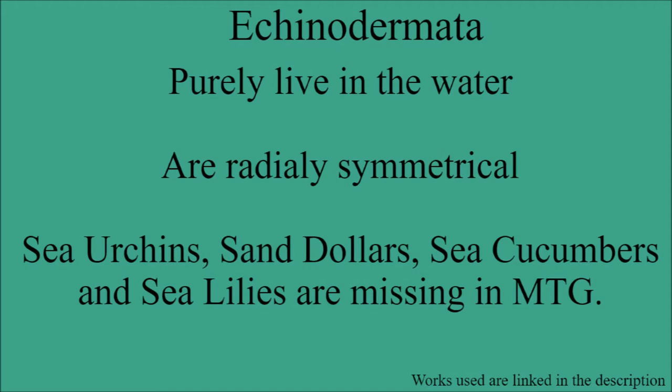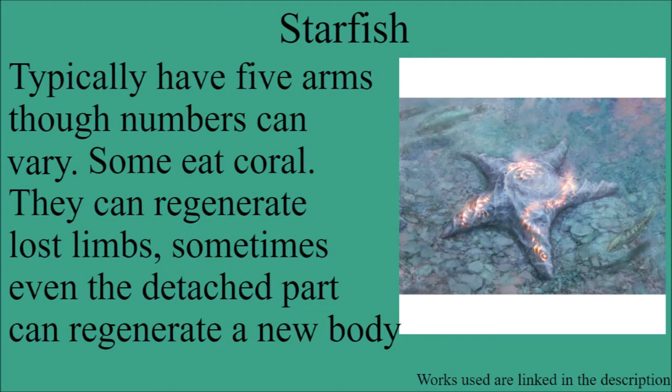The next phylum is Echinodermata, the echinoderms. These are aquatic dwelling species that tend to have radial symmetry — basically meaning they are similar all the way around, like sea stars. In Magic, we're missing some members of Echinodermata, mainly sea urchins, sand dollars, sea cucumbers, and sea lilies. However, the main thing in Echinodermata that we do have are starfish. Starfish typically have five arms, though there are examples of them having many more. Some eat coral, and they can regenerate lost limbs — some types can even grow a new body from a severed limb.